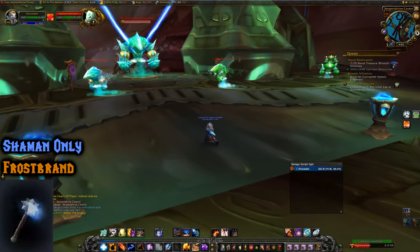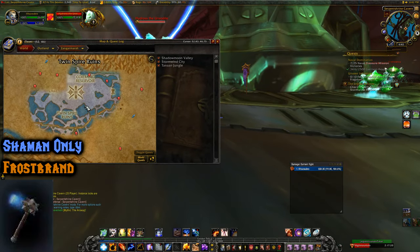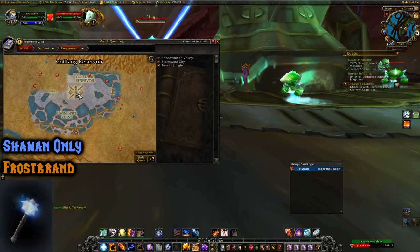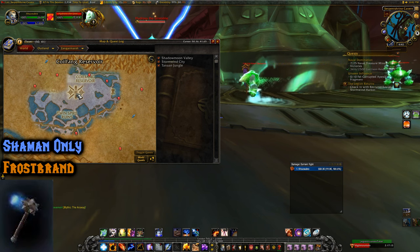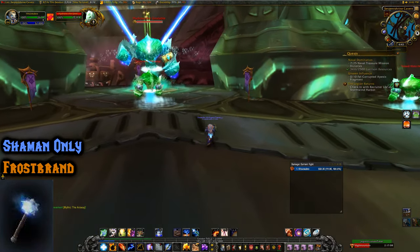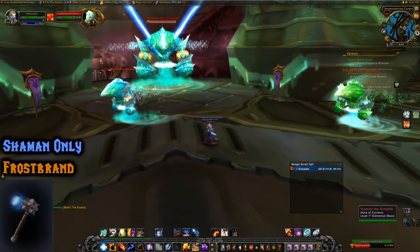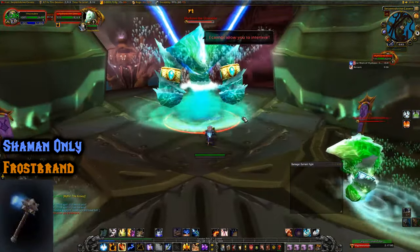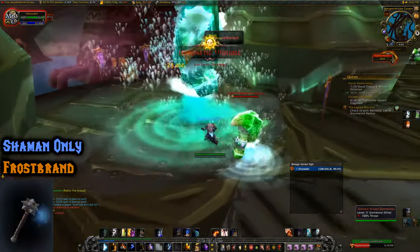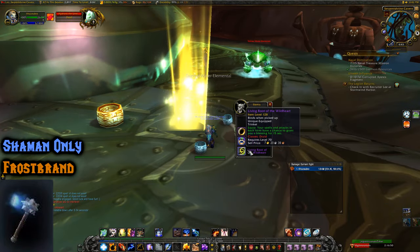This next one is from the Burning Crusade raid Serpentshrine Cavern in Zangarmarsh — go down into the Coilfang Reservoir, it's the raid behind a waterfall, just go straight. The boss is Hydross the Unstable, and this Shaman-only illusion is called Illusion Frostbrand. I believe the drop chance is pretty rare — like 1% — and it didn't drop for me, but this boss drops it.